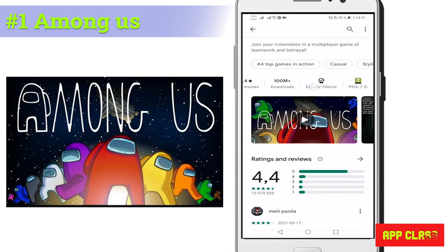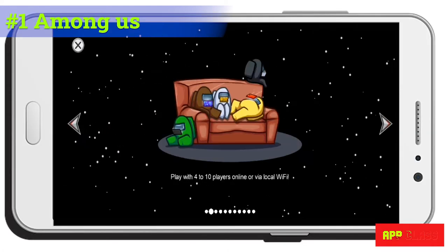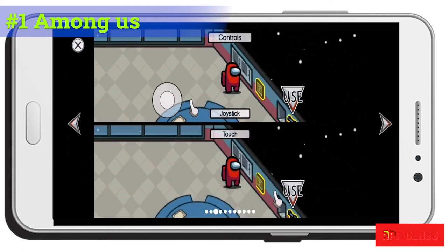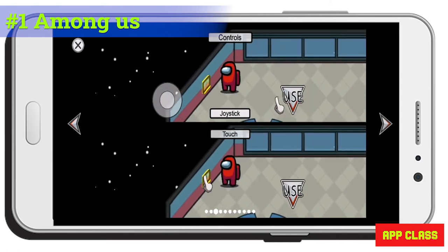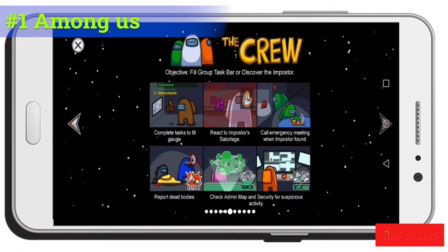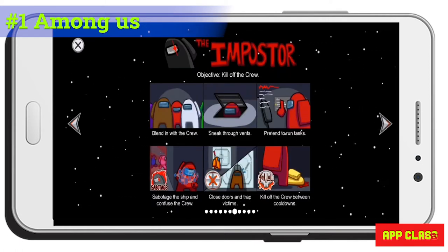With more than 100 million downloads, you can play online with 5 to 10 players. It's a multiplayer game of teamwork and betrayal. The game takes place in a spaceship preparing for departure. The players are either crewmates or imposters. Crewmates win if they can complete all tasks or discover the imposters.